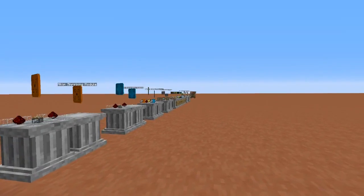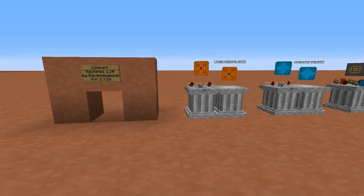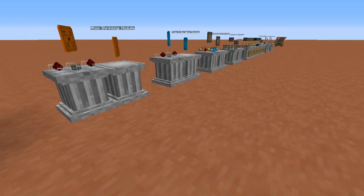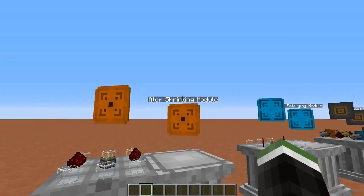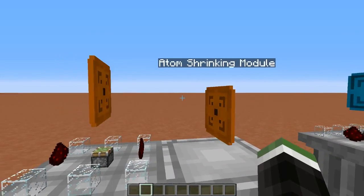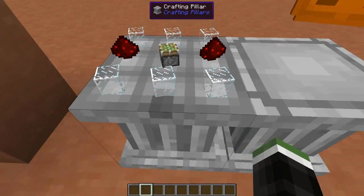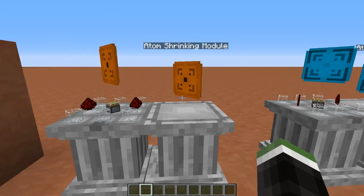Before we get to the good stuff, we're going to walk through some very simple crafting recipes. To get started, you're going to want to make an atom shrinking module. This is very easy to craft — you just need 6 pieces of glass, 2 pieces of redstone, and a sticky piston. That gets you a shrinking module.